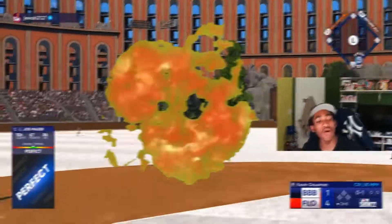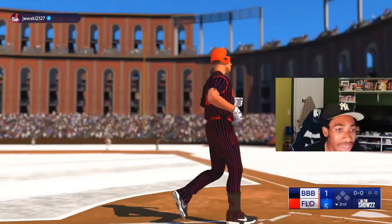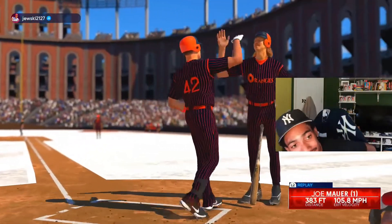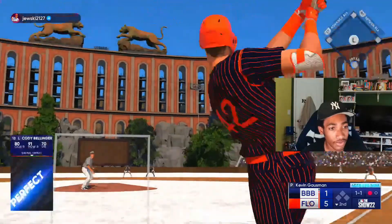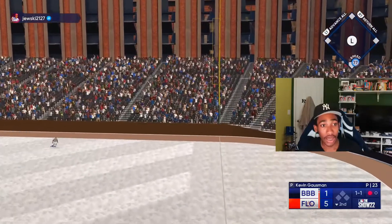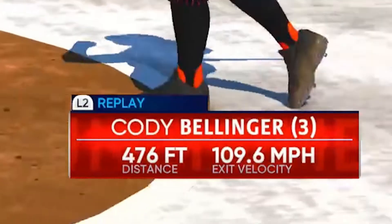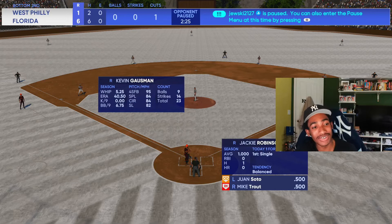Joe Mauer — that's out of here, see ya! What a beast. Cody Bellinger — that is like 500 feet, 476 feet. Our opponent is requesting a forfeit — I think he's going to quit. We only got one AB with Jackie. We may have to just play another game.